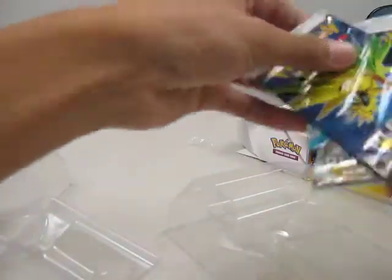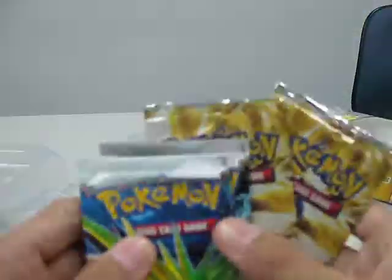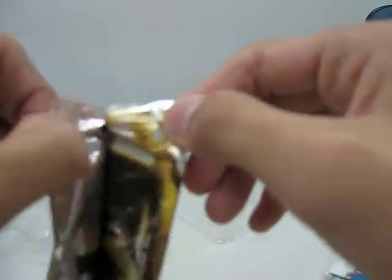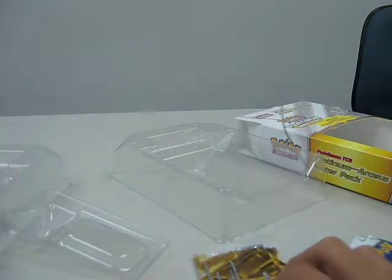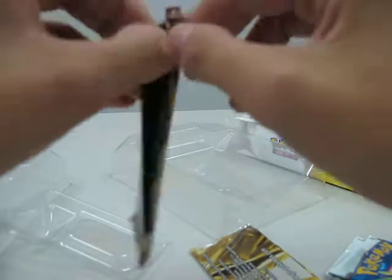We got 2 Pop Series 9 and 2 Platinum Arceus. Let's open first the 2 Pop Series 9. This is my first poster pack opening of any kind. I think there's only 2 poster packs — Supreme Victors and Platinum Arceus. Metal Energy, Croagunk, and Pikachu which has a very cute artwork. I think it's Surfing Pikachu.